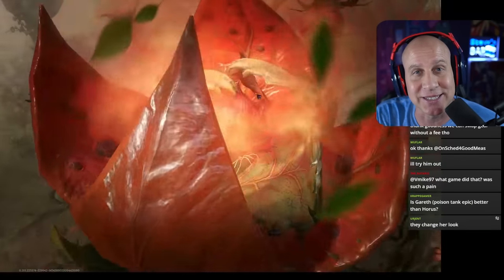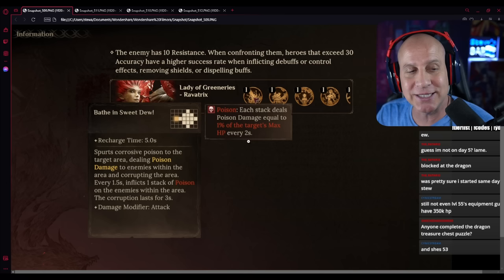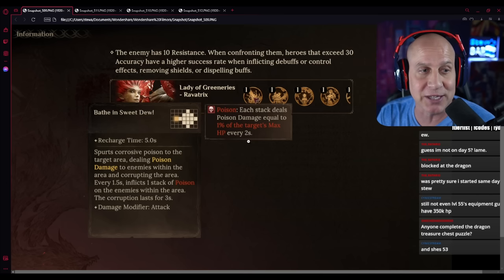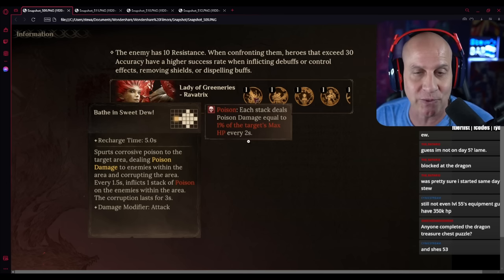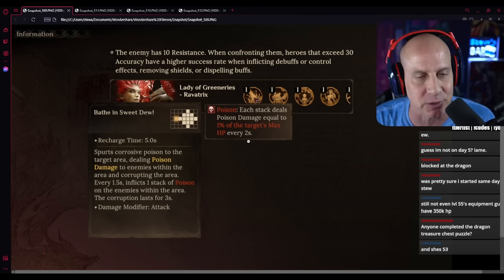If you've been doing Fae Meander, it's the tower mode for this game and it gets harder and harder as you go up. Every 10 floors you usually face somebody called the Lady of Greeneries, Ravatrix. And everybody who's getting to her right now is getting absolutely wrecked.